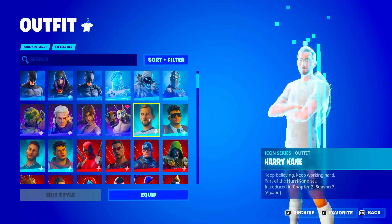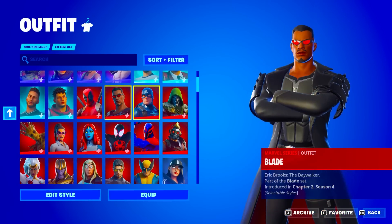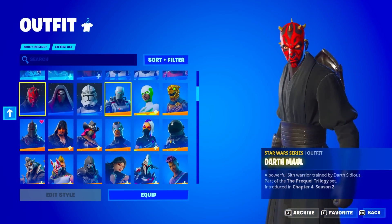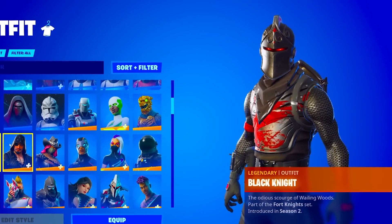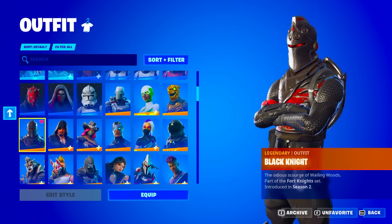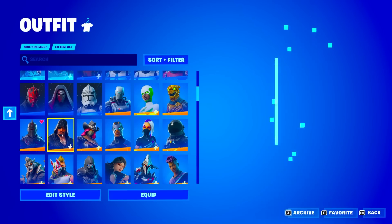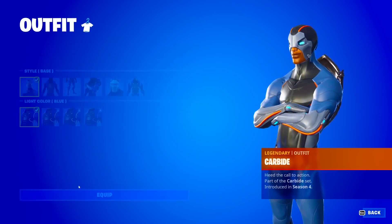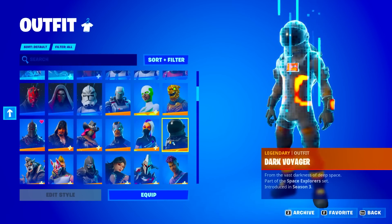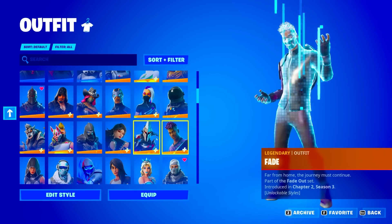He has the Black Knight from season two — this was tier 60, which was essentially tier 100 back in the day, maxing out the Chapter 1 Season 2 battle pass. We also have the Calamity, Carbide from season four with some cool extra styles. We have the Catalyst, Dark Voyager from season three, the Dire from season six, Drift, Enforcer, Era, Eternal Night, Fade, Fusion, and the Gear Specialist with a really nice upgraded style.